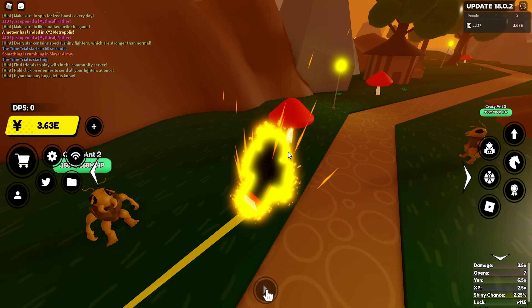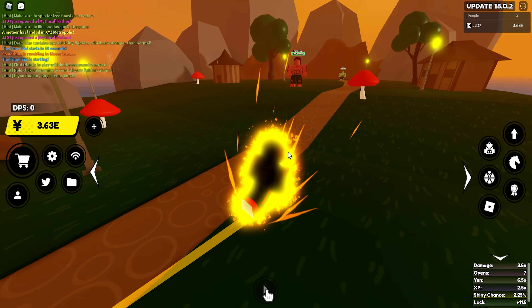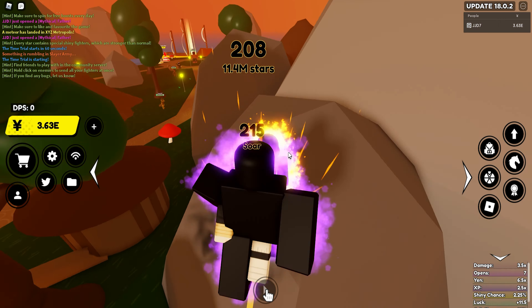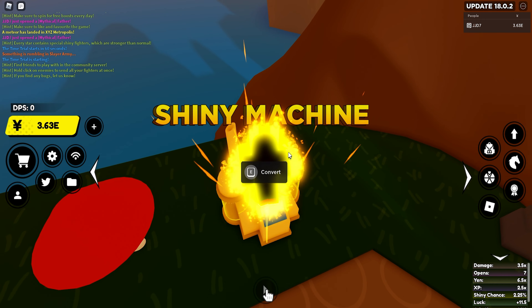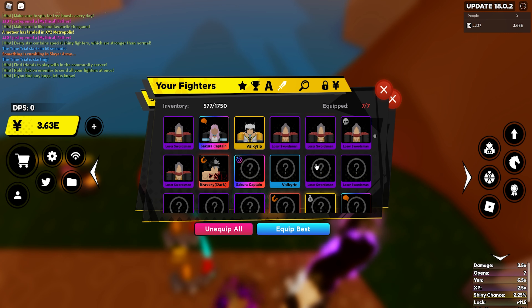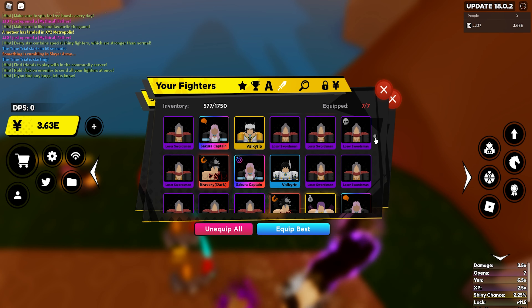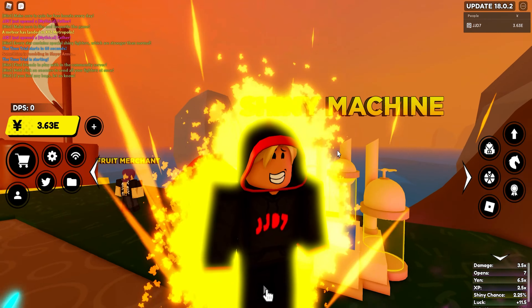This won't work as well if you're doing 5%, because most of them are always going to fail. I'd recommend you use this method if you're doing around 50% to 75% chances, because those are the ones that will give you the highest chances of succeeding. If you have a 75% chance on an epic fighter, it's very unlikely to fail — so as soon as one of those fails, your chances of your next one succeeding are very, very high.